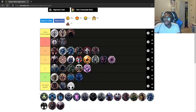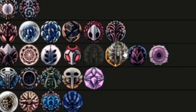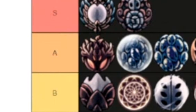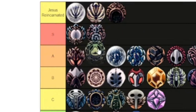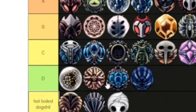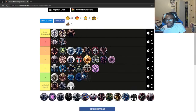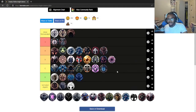Grubber Fly's Elegy — low B tier, because the second you get hit it's useless. I do too much dodging — actually I just take hits and go forward, so I don't like it too much. The Grubber Fly's Elegy and Fury of the Fallen combo is pretty good though. Grub Song — I'll put this in high A. Joni's Blessing — below Dash Master for sure.